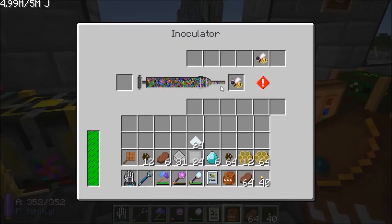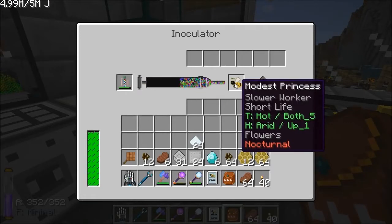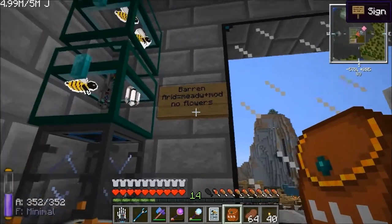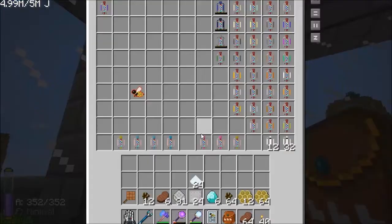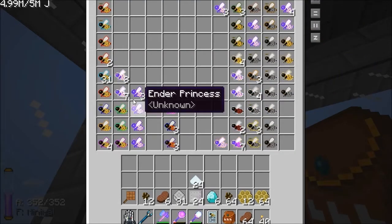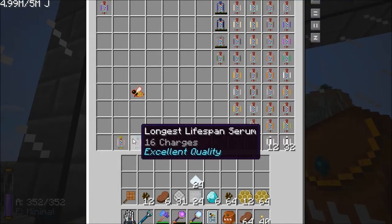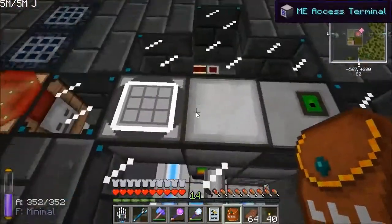I'm just modifying this modest princess to get that barren one there — meadows are modest. I want to get a no-flowers serum just in case. You can see I've had to spread this into two separate chests because there's too much stuff. There's a lot of bees I've been using, a lot of serums I've got. That's pretty much all I wanted to show with bees.